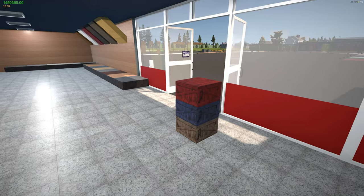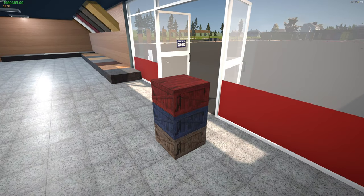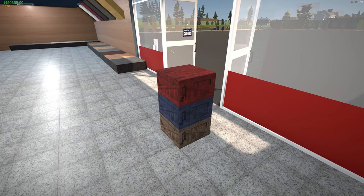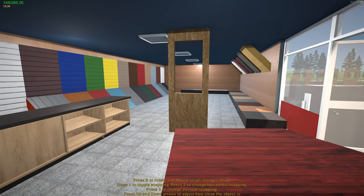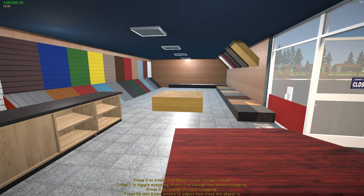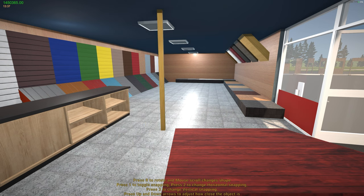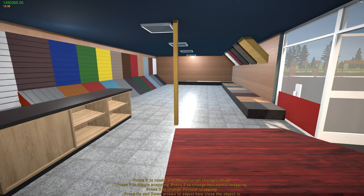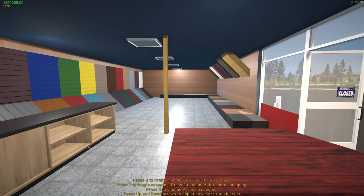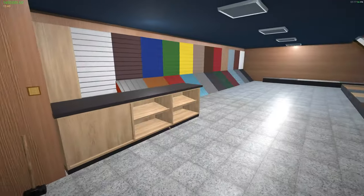Once you purchase them, the boxes will spawn right behind you. Each box is $500 and contains 10 items. Right-click on a box to open it, then use your mouse wheel to scroll through items. Use your up and down arrow keys to bring items closer or further. Press the number one key to snap, number two for horizontal snapping, and number three for vertical snapping.